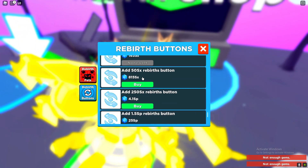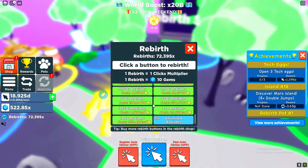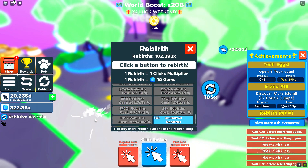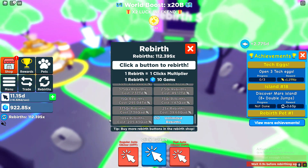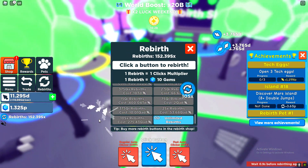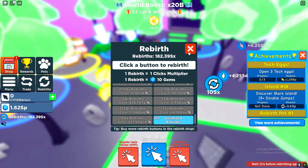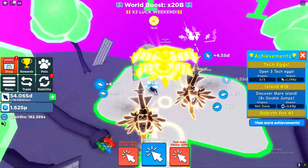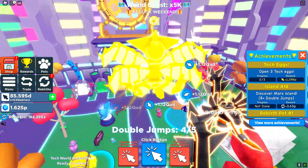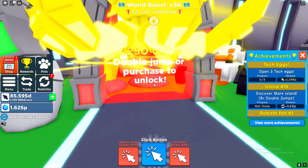We got a new rebirth button — let's try to buy a better one. We're actually so broke, it's pretty sad. After a bit of grinding, can we get to the next world? It costs 250 quintillion all-clicks — we're too broke. That's embarrassing.